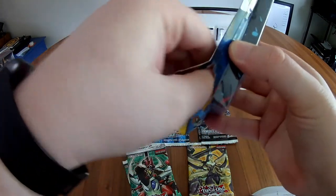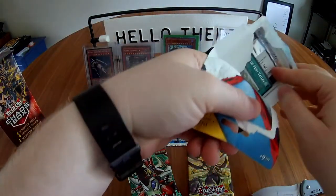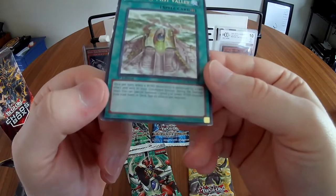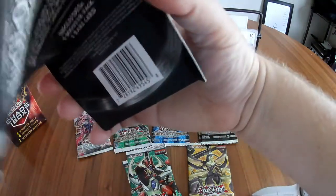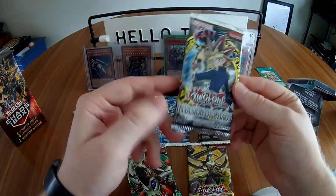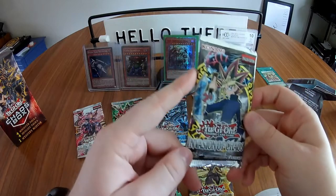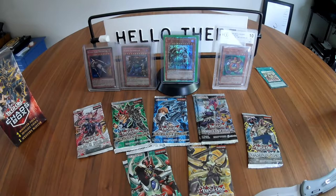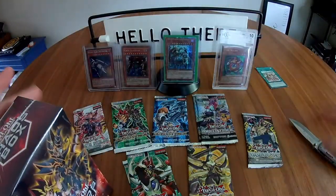For the mystery pack, I was hoping for Legend of Blue Eyes, Spell Ruler, Invasion of Chaos, or Dark Crisis. Right off the bat we have a Shrine of Mist Valley — first edition, but that's seen better days. Set that aside, and the pack itself is Invasion of Chaos! I'm passingly familiar with some of the cards in that set from the anime.